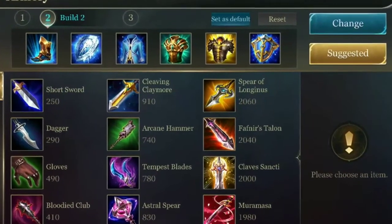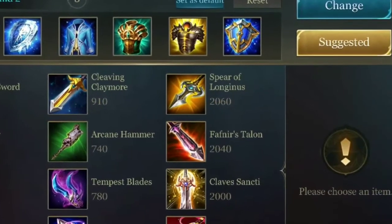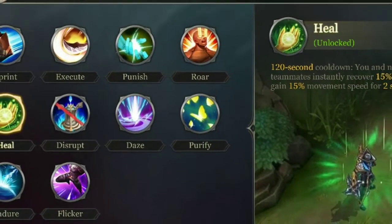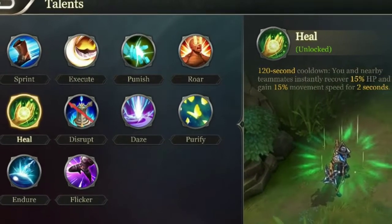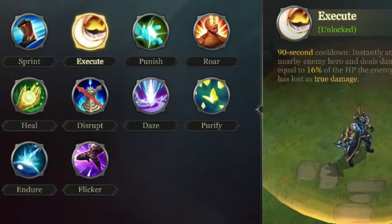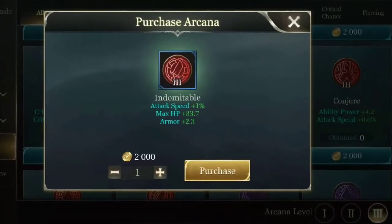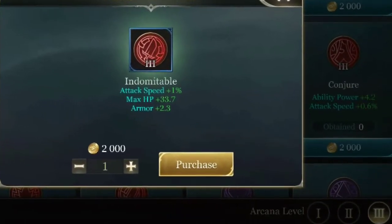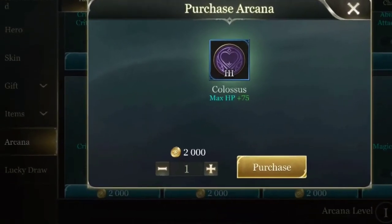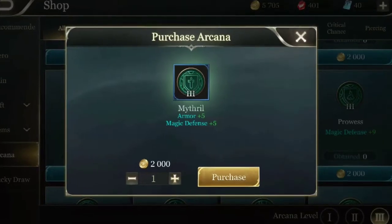For the build, I use this build — it gives much armor and magic defense. For talents, you can use Heal to heal up your teammates, or Execute to deal AOE damage. For arcanas, use Indomitable, Colossus, and Mythrill.